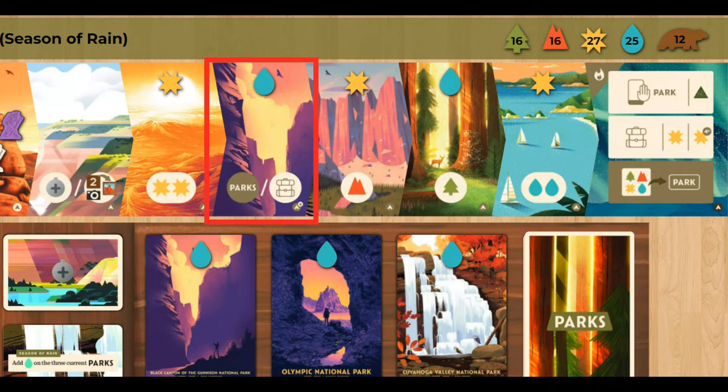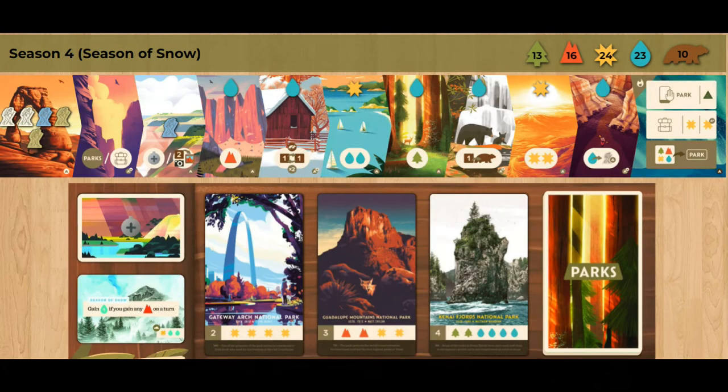You likely won't have enough resources to visit that many parks, so it won't matter if they are cheap or expensive ones. If the lookout only appears in the fourth season, then you have at most 12 opportunities and will have a much harder time spending. In cases like this, you have to make the most of every opportunity you get and visit expensive parks to keep your hand size down.